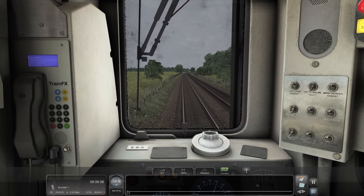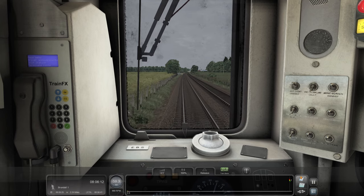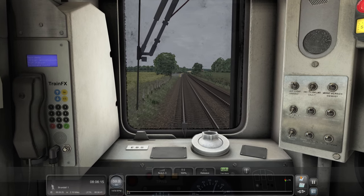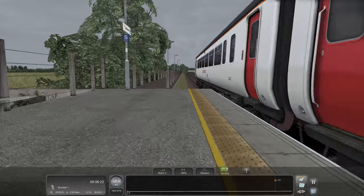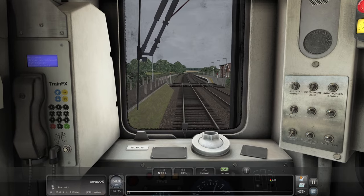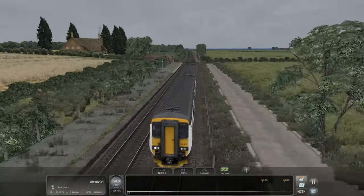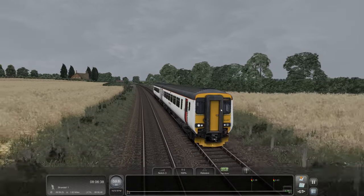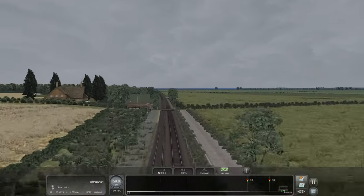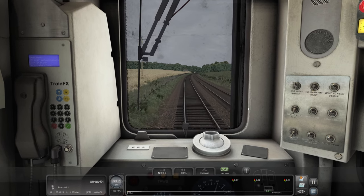We'll just plod along at 60. There looks to be a station here. Whatever it is, we're not stopping. Oh, it's a dinky little thing. Where are you? Buckenham. You can see at Buckenham where there used to be a platform, I imagine. And obviously this line used to go a lot further down here - now it's just a walkway. It seems a little bit odd that they would keep that bit of platform rather than this bit, so you don't have as far to walk. I'm sure there'll be a reason - there always is. Sometimes it's just because that's the way we've always done it.